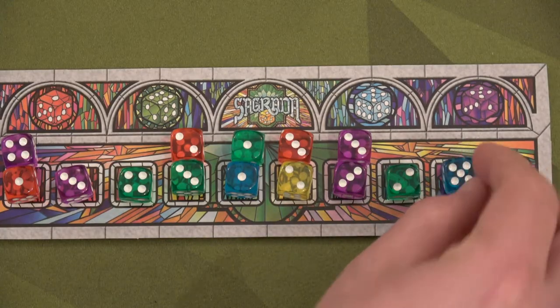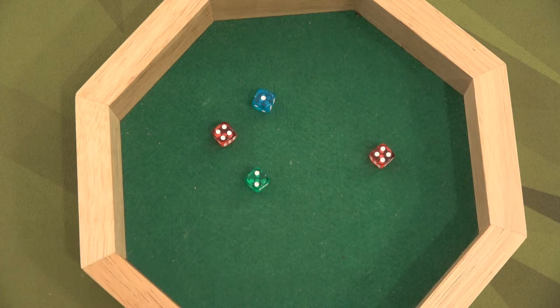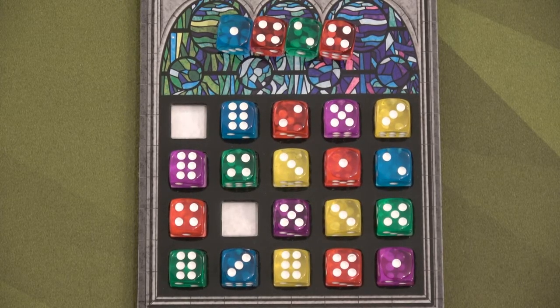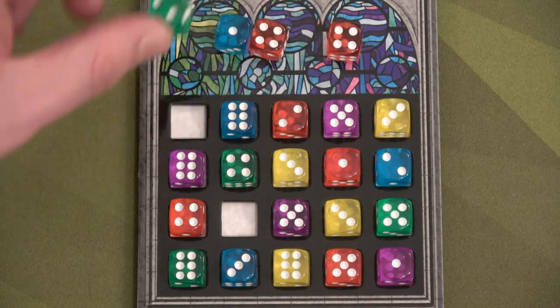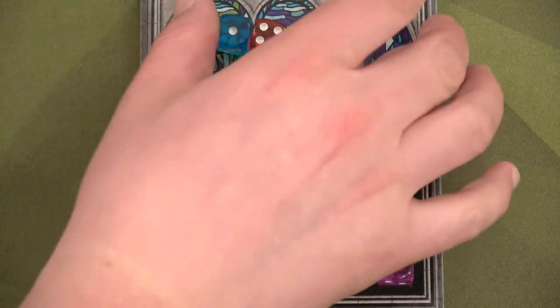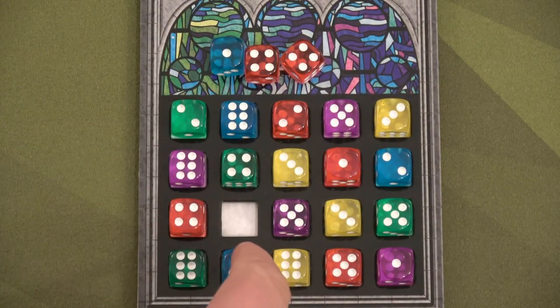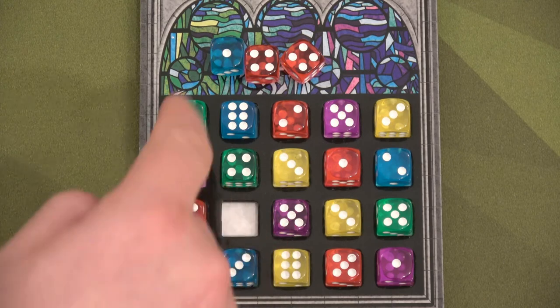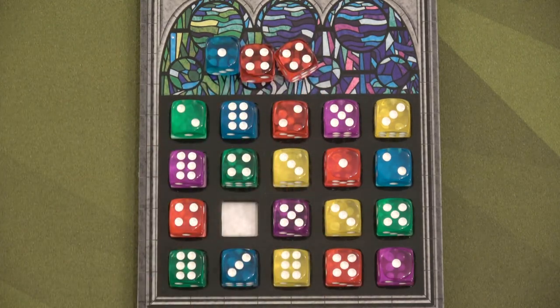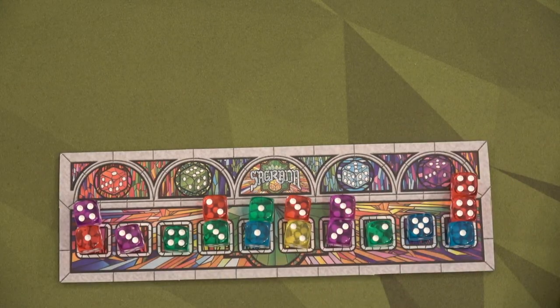Moving on to the final round. Let's roll our last four. I've used all four of my tools, so it's just what can I draft. I can for sure draft this two here, and that's going to get me six more points. Unfortunately, the four, four, and one will not work here because there's a four and there's a blue, so I have to give up all three of these to the opponent — that's nine points right there. And now I have a minus three because I didn't fill my track.